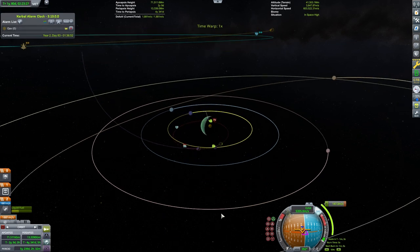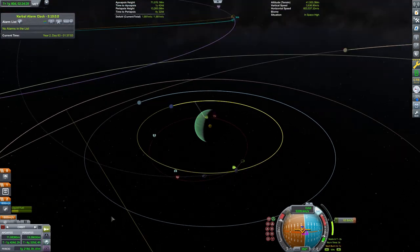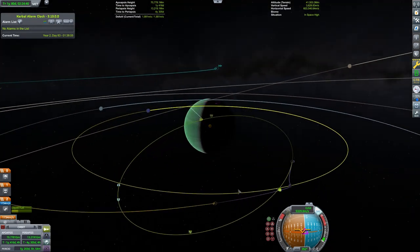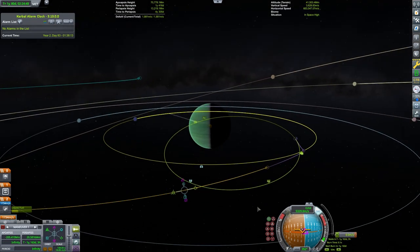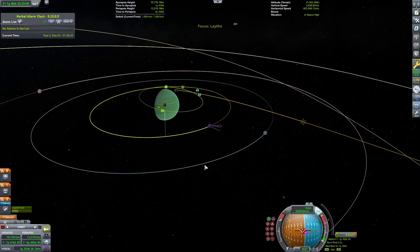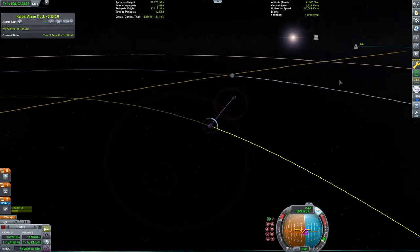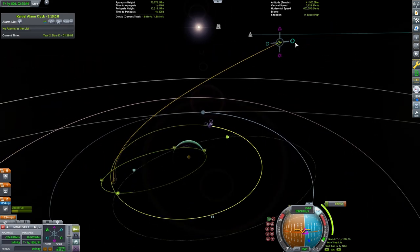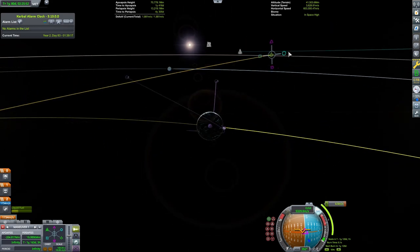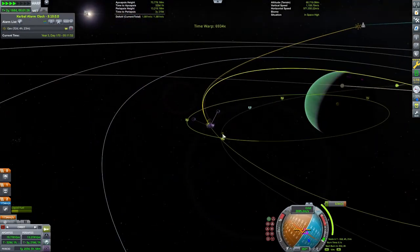Its atmosphere gets thick pretty quickly and our craft is not designed for air capture. Remembering what we learned from our interactions around Kerbin, we want to pass in front of Lathe so that it will slow our orbit down relative to Joule. Getting an encounter with Lathe is enough at first, and we can make a small adjustment once we are inside Joule's sphere of influence. This is a very tiny burn, so I'm going to lower the engine output so that we don't accidentally over-burn and we'll be as precise as possible.